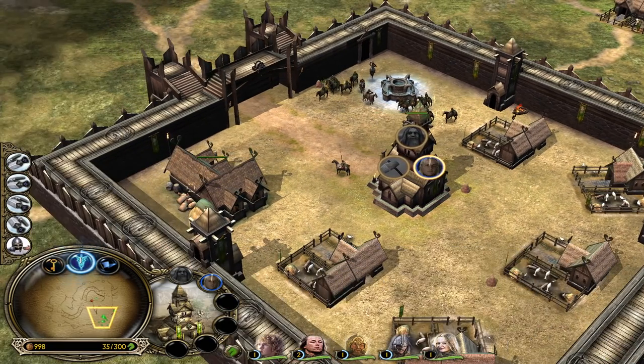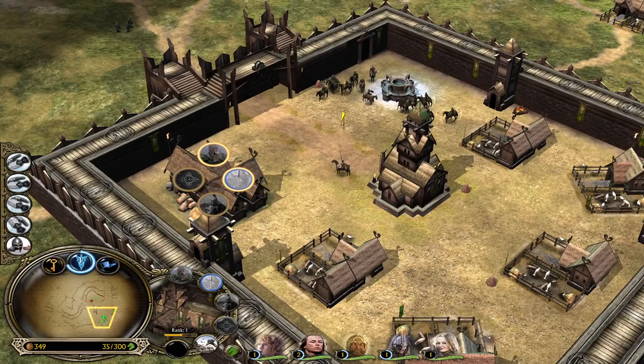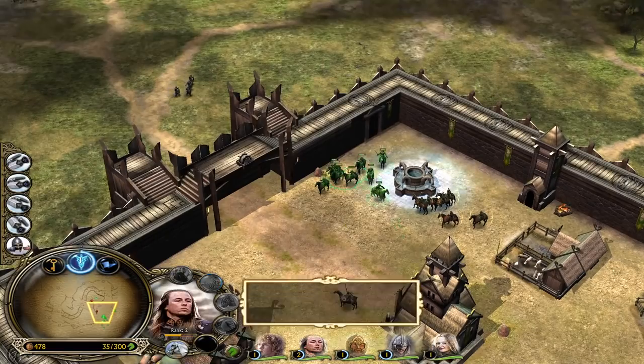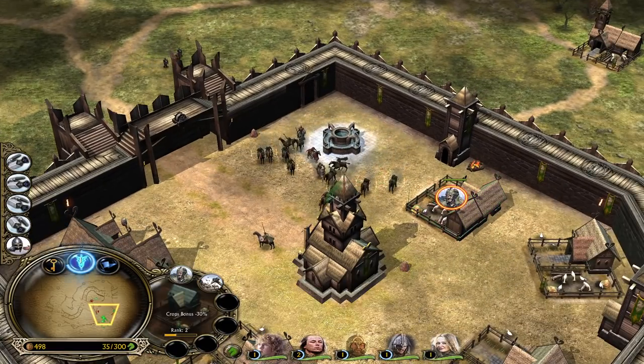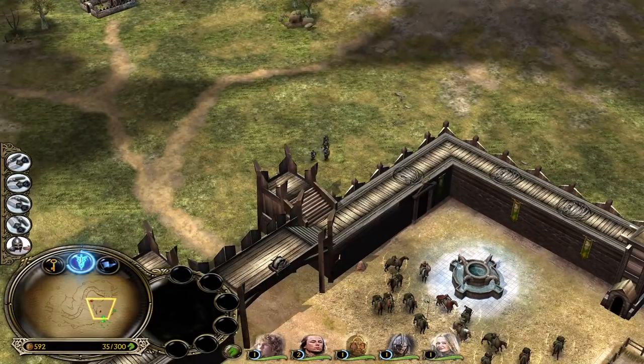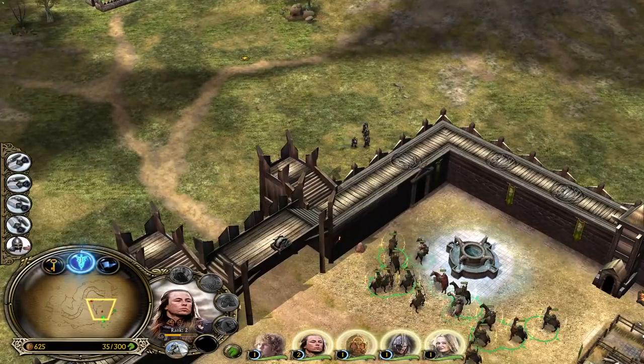We are only missing Haldir. We can now try to get the stable to level three - that's going to give us the chance to recruit the Royal Vanguards. I want to see them as well. From the farms we are only able to recruit peasants - we don't need them. Let's ride out and meet them once again.